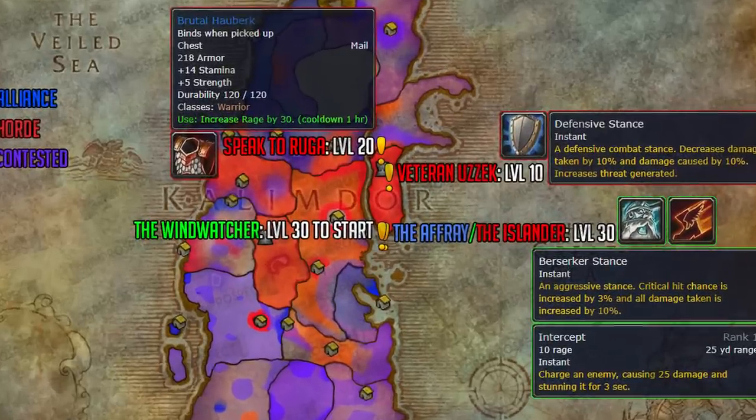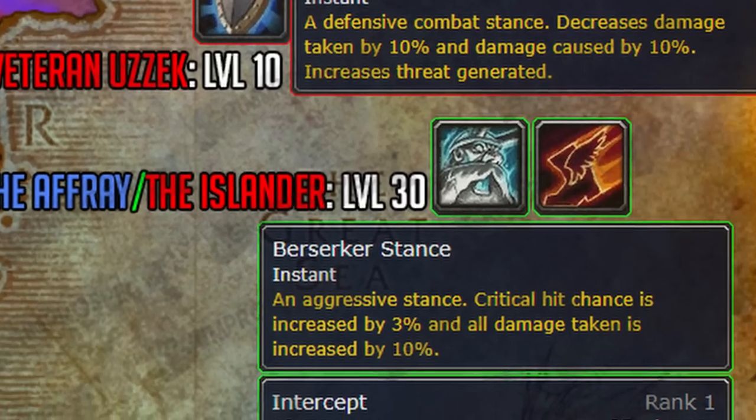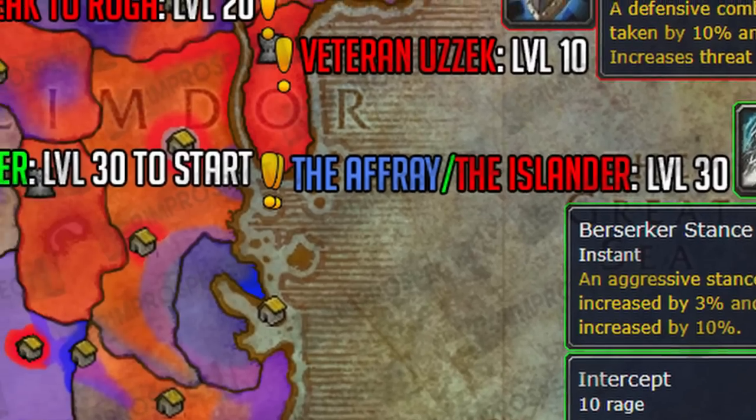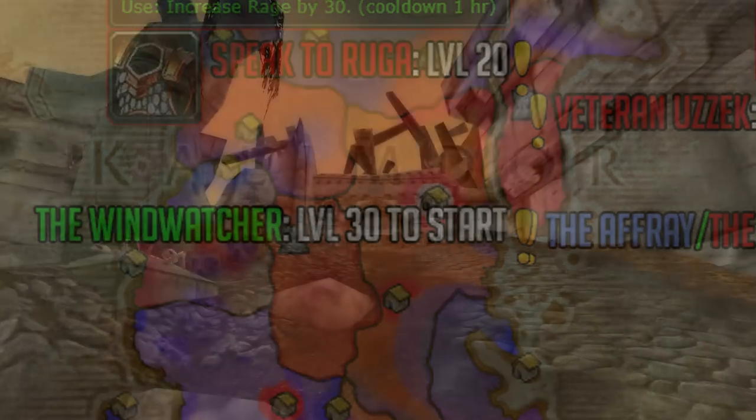Once you hit level 30, I highly recommend you head over to do the Afray or the Islander. These quests reward you with Berserker Stance and Intercept, but also unlock an epic quest chain you won't soon forget. It starts with the Wind Watcher around level 30.